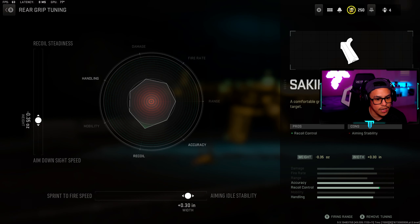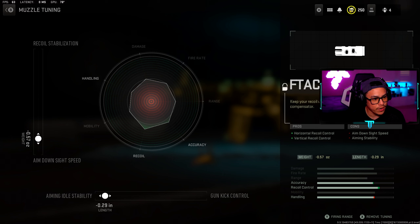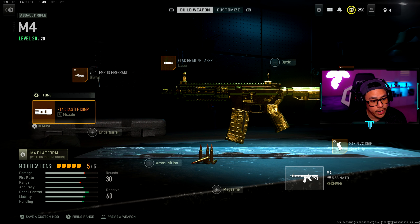And 0.30 inches toward aiming auto stability. Last but not least, we have the F-Tec Castle Comp for horizontal and vertical recoil control. For the tuning we went with negative 0.57 ounces toward aim down sight speed and negative 0.29 inches toward aiming auto stability.